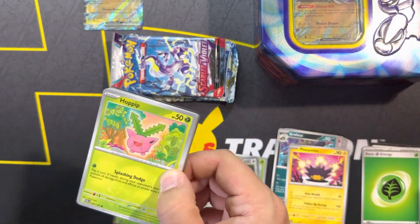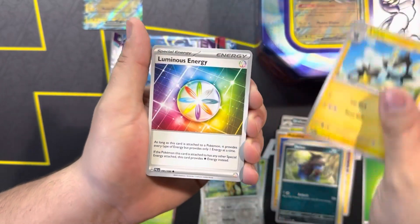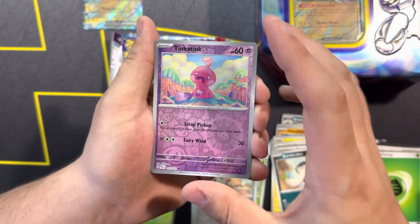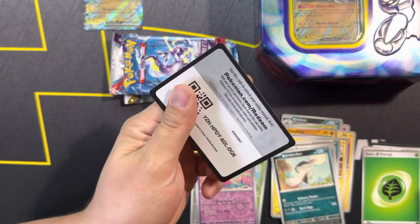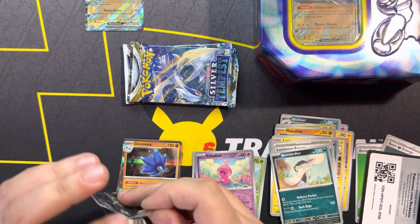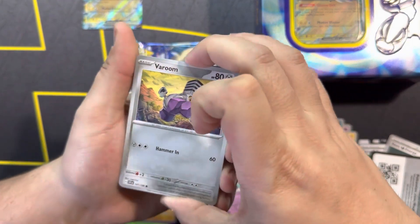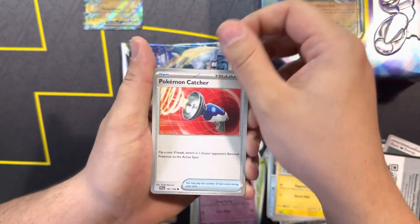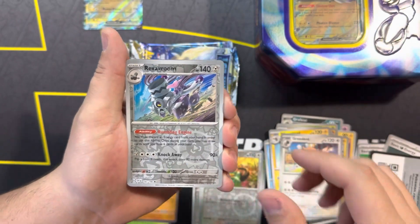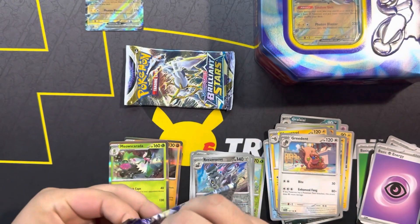Into our next pack — Hoppip, Makuhita, Pinchurchin, Dino, Luxio, Luminous Energy, Bombardier, Reverse Coufant, Tink-a-Tink, and a Glamora holo. Nothing out of Paldea. Let's see if Scarlet and Violet has better luck for us. These packs for Scarlet and Violet still feel different than the other ones — they feel papery almost. Reverse Vroom and a Meow Skarada holo. Nothing there. First 10 is looking like a dud.